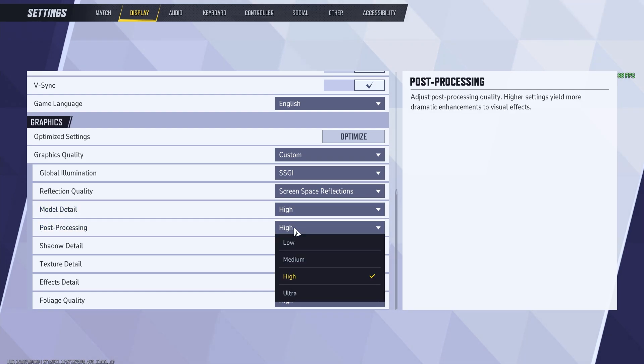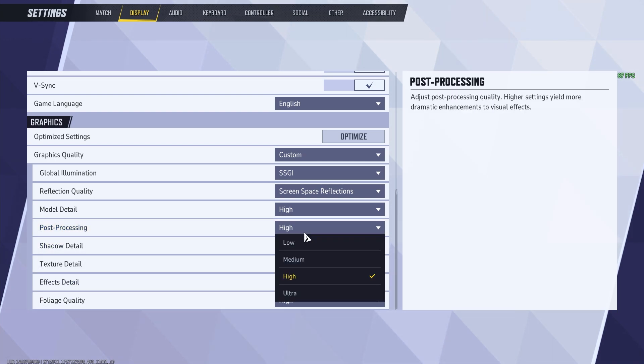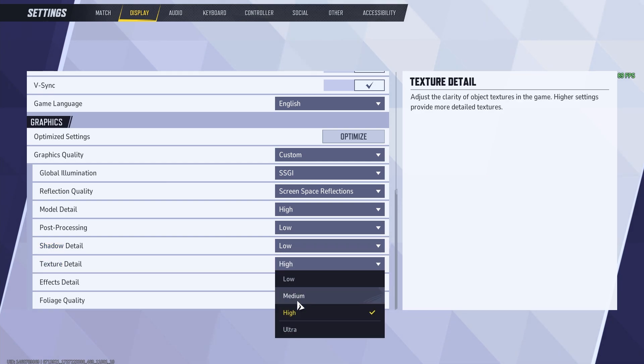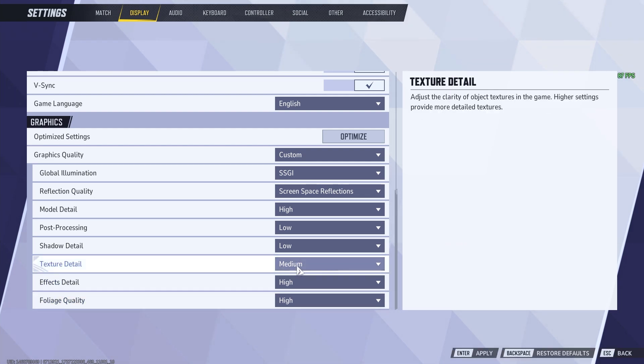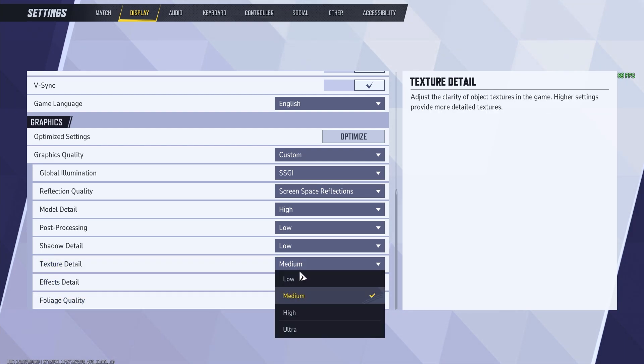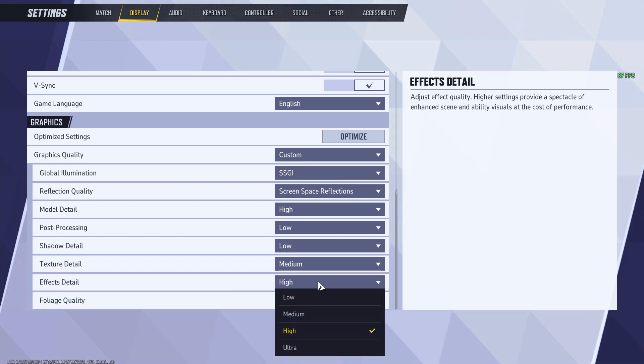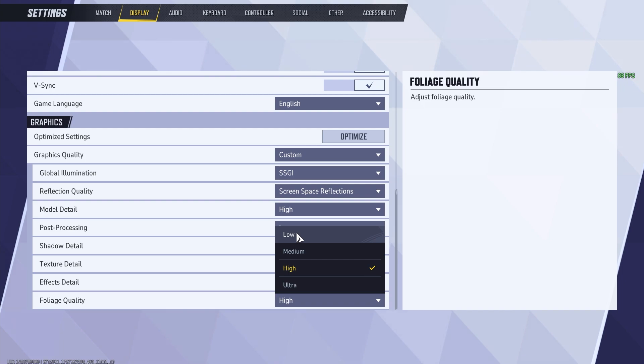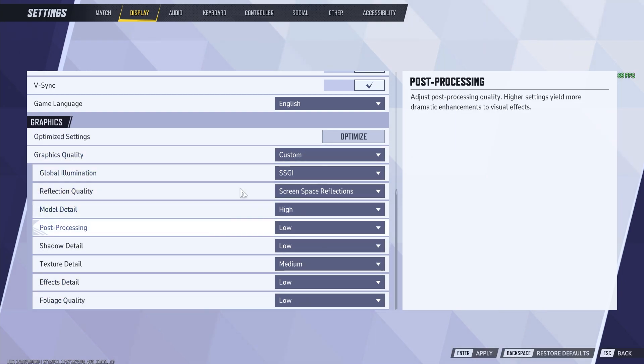Now let's go into the things that dramatically affect your FPS. Processing, leave that on low. Shadows, also low. Texture detail — if you make this low, your game might look a little ugly, so I would suggest leaving it on medium if you can. Effects, leave that on low as well. And foliage quality, leave that on low too. These are my favorite graphic settings and they will absolutely affect your FPS.